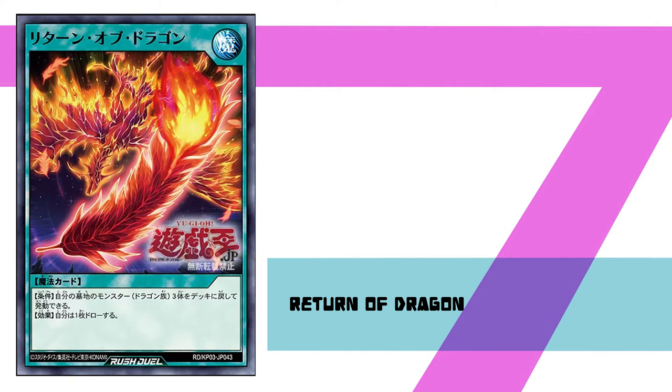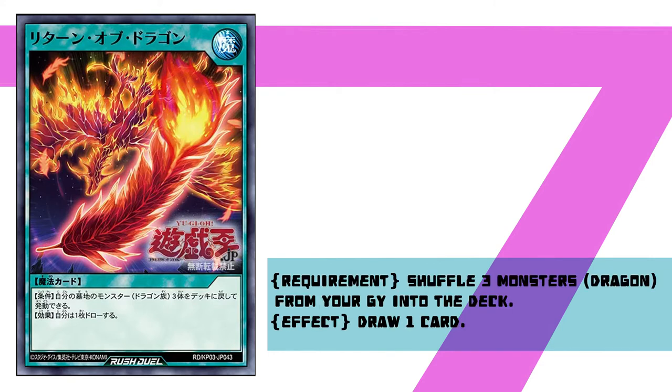The effect is as follows: by shuffling 3 dragon monsters from your graveyard into your deck, this card allows you to draw 1 card. The effect is better, I would say, less for the drawing and more for adding to the deck. Not only does it help against deck outs, which are becoming increasingly prominent with things like Monster Mash and Stall, but it also lets you get your combo pieces back — like your Setups, Upsetters, and Phoenix Dragons.